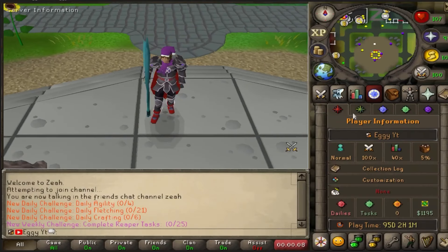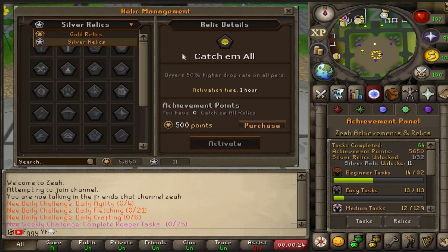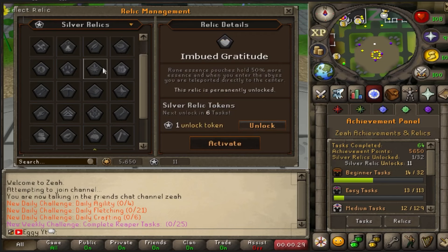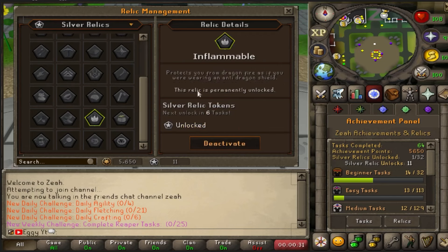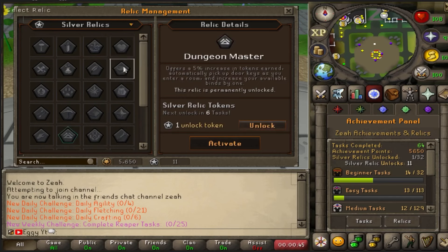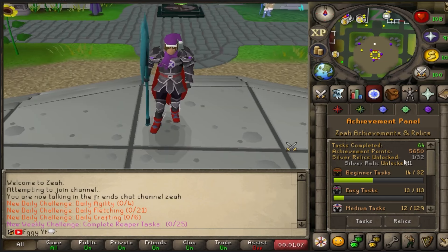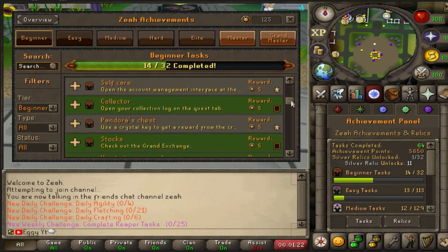Something I love: into the quest tab, you're going to notice a full achievement panel. Inside of here there's a relics tab. You'll notice there are two different types of relics — gold and silver — you can add to your account. The silver relics are permanent passive buffs. For example, Inflammable protects me from dragonfire as if I was wearing a shield. Charming automatically picks up all charms dropped for me. More tokens when doing Dungeoneering — there is a list. To get silver relics, simply do achievements. I have 64 tasks completed on this account with 11 current unlocks. The more tasks I do, the more unlock points I get.